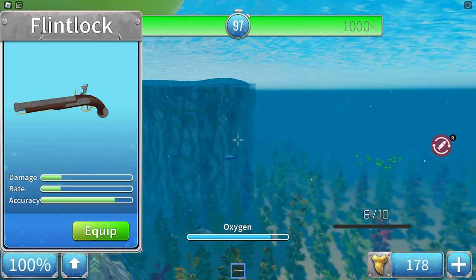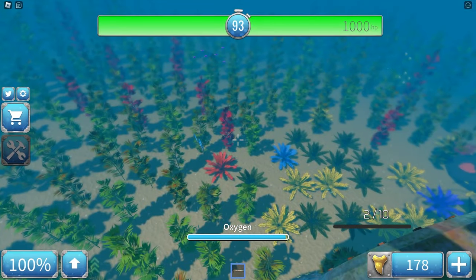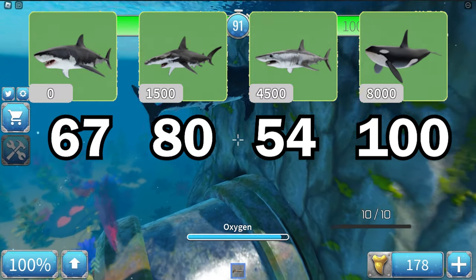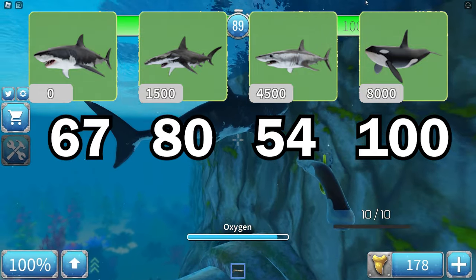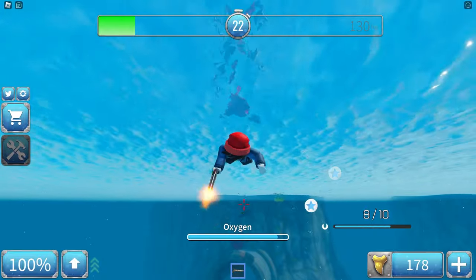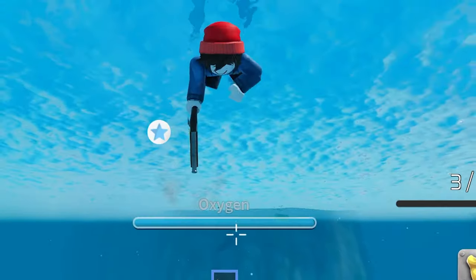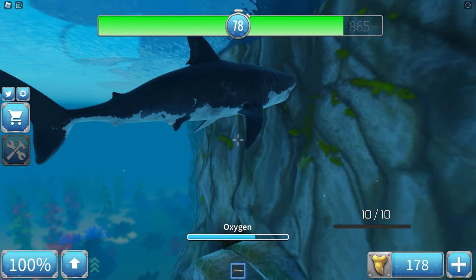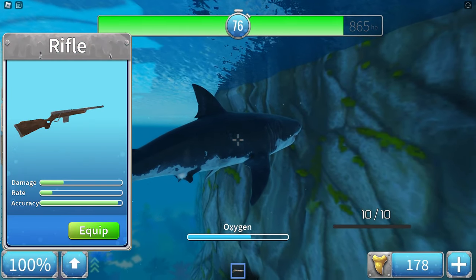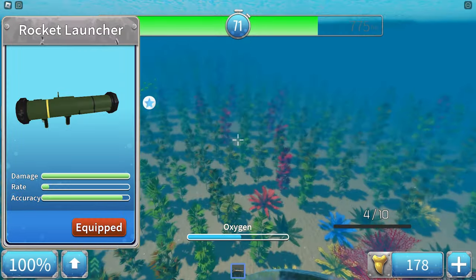Starting with the flintlock as the first weapon: it has 10 ammo and does 15 damage per shot. Here are the statistics showing how many bullets you need per kill depending on what shark. It has an okay fire rate, pretty good range, and the accuracy is also very good, especially for the free gun that it is. I'd recommend using this and skipping over the rifle, and instead going for either the Thompson or saving up all the way for the rocket.